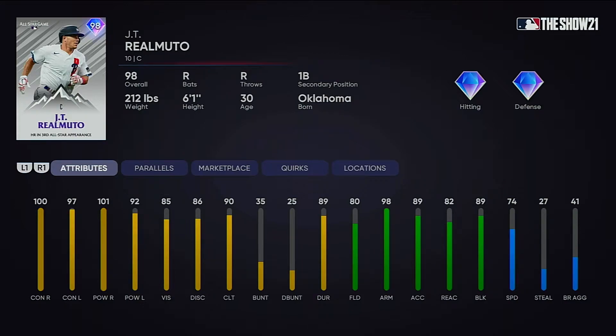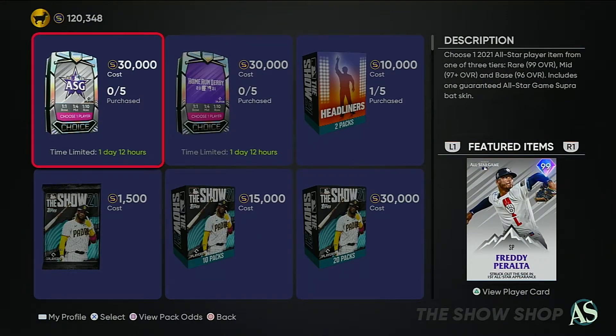Then you get this 98 overall JT Realmuto — let's just say that the Stage 3 team affinity card ain't nothing compared to this JT Realmuto. This JT looks filthy — 100 and 101 on contact and power against righties, 97/92 against lefties, a tiny bit low but not really. Then you got 85 vision, 86 discipline, 90 clutch, 89 durability, 80 fielding, 98 arm, 89 speed, 82 reaction, 89 block, and 74 speed. This card looks absolutely filthy — gonna give Costner or whoever a run for his money.